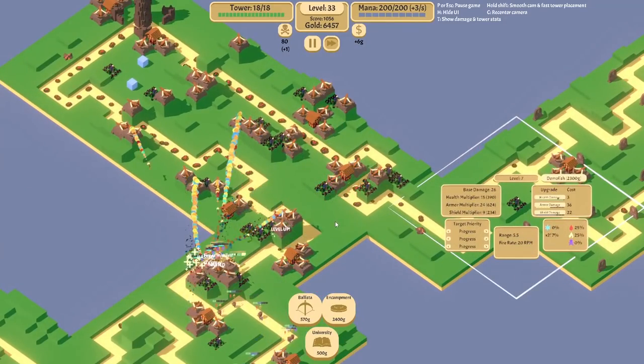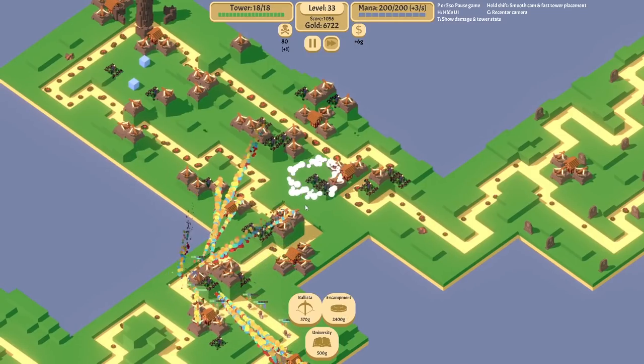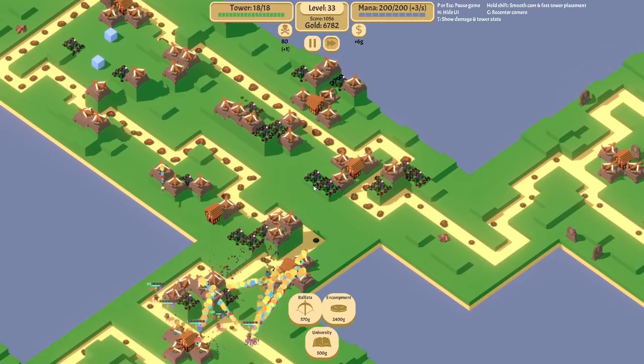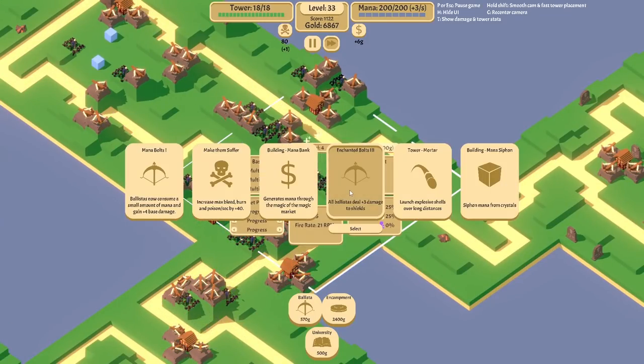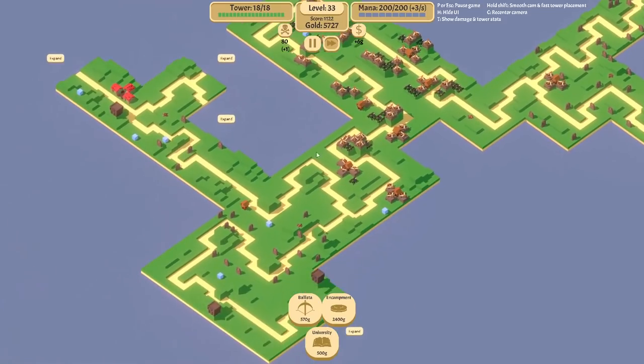You can go for crits that deal 10% of the bleeding, burning, or poison. You can go for universities. You can go for mana bolts if you do have mana bolts. It's pretty neat how there's a variety of different things you can do depending on which towers you use.